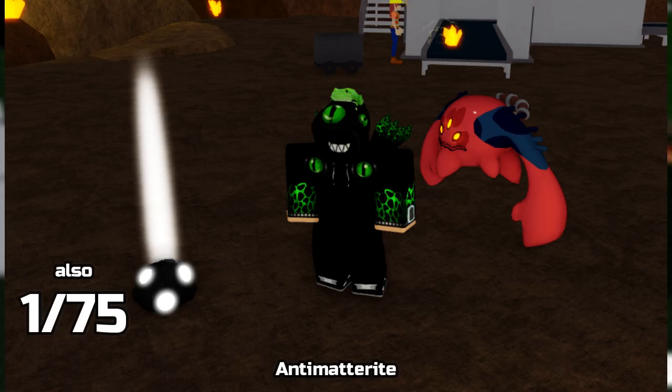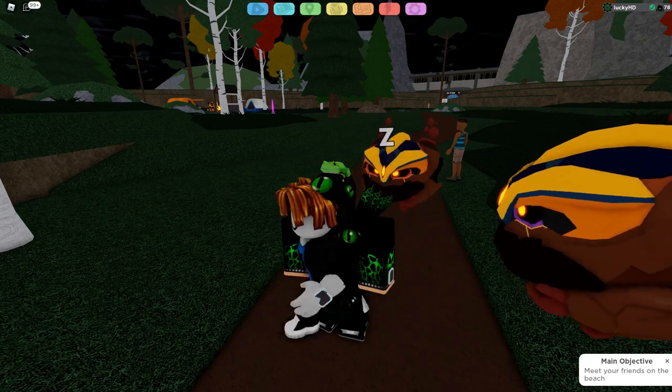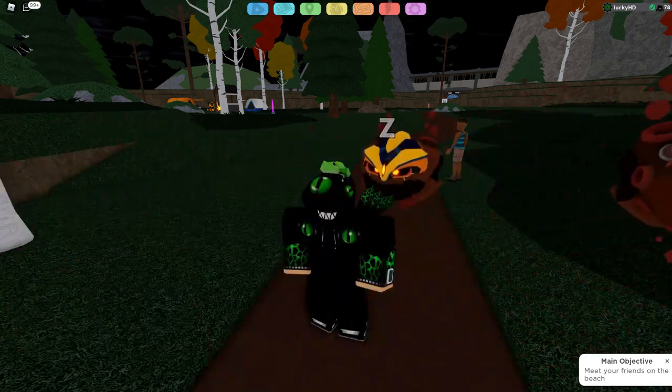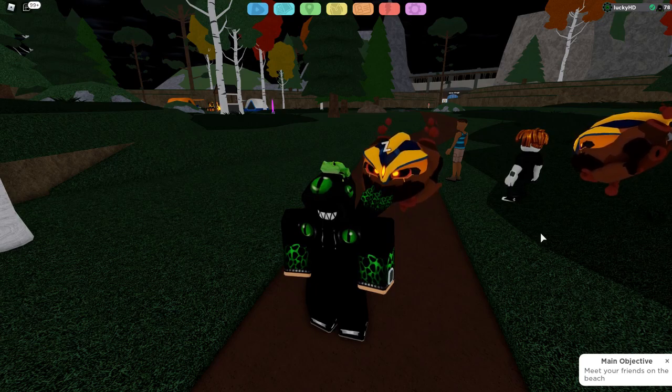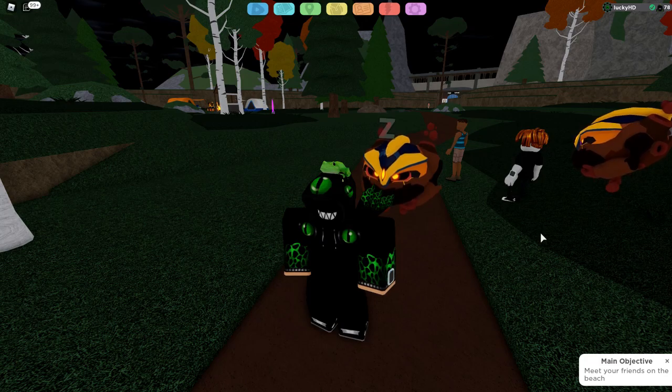The next Meteorite you want to find is the Anti-Matterite, which basically changes Cosmere's form. Think of Cosmere kind of like a Lego — you can put pieces onto it, but you can also take pieces off. What you're doing with the Anti-Matterite is taking pieces off, and what you're doing with the Matterite is putting the pieces back on. You need two Anti-Matterites to get the final form, and two Matterites to revert it all the way back to its brown version.